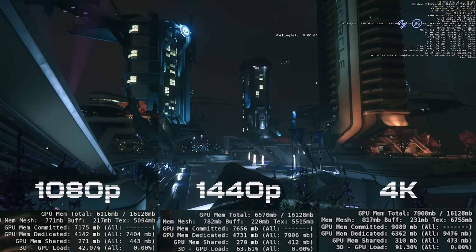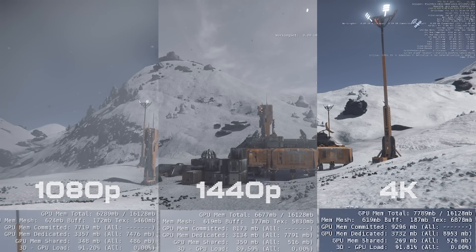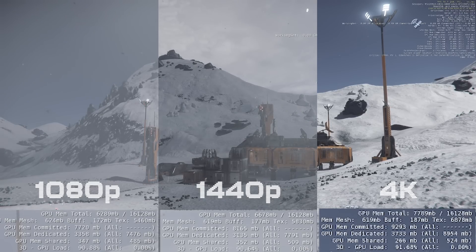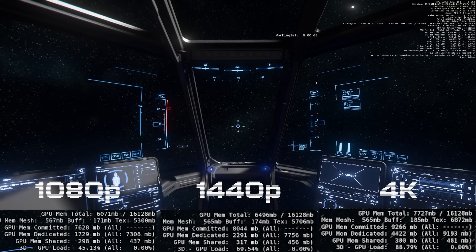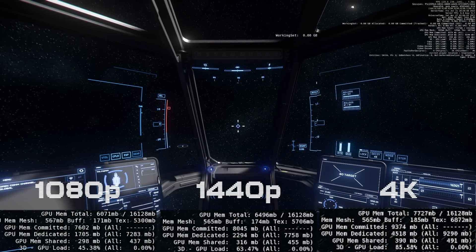At an outpost on one of the moons, it's not as bad as in the cities — under eight gigabytes at 4K and around six gigabytes at 1080p. And out in space where there's nothing going on, still under eight gigabytes at 4K and around the six gigabyte mark at both 1440p and 1080p.